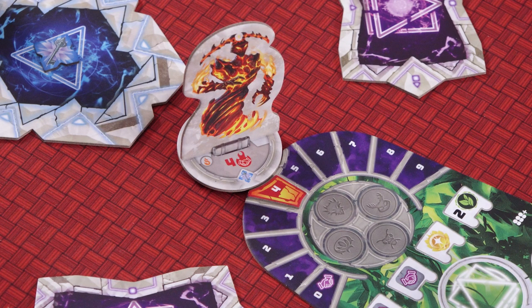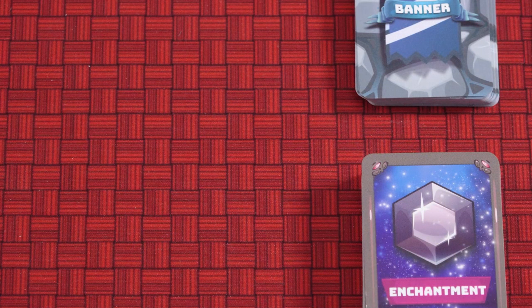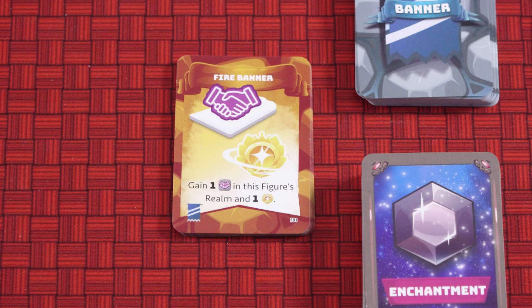If the Fire Lord is in the game there are two additional steps to perform. Set the Fire Lord influence marker at four in the realm where the Fire Lord is, and place the fire banners near the other cards. These are all identical so there's no need to shuffle them and you can keep them face up.